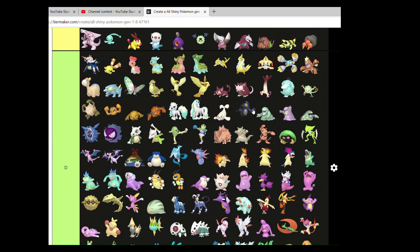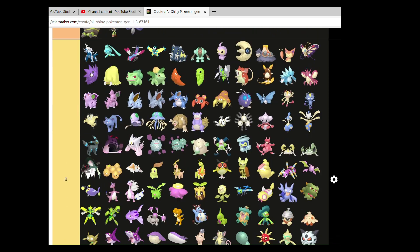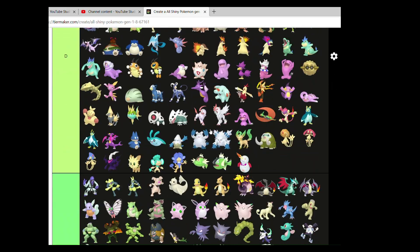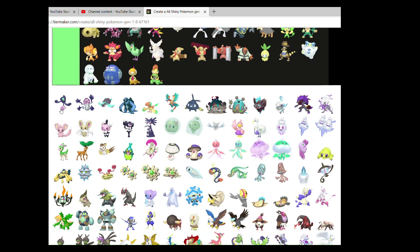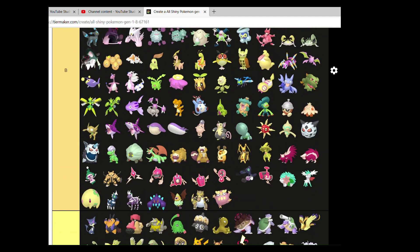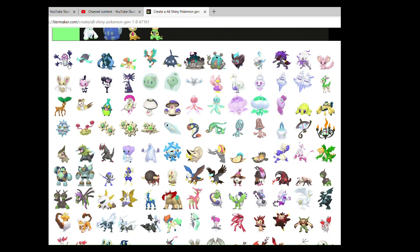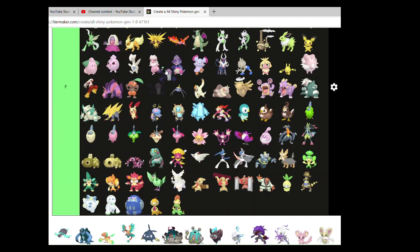Yamask — most of the Yamask and Cofagrigus-sort of ones will go here. Runerigus is technically Gen 8. With Cofagrigus — placing them accordingly.